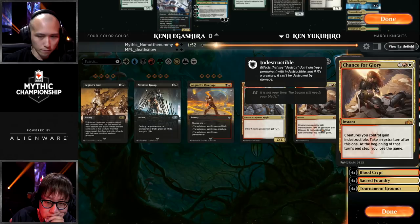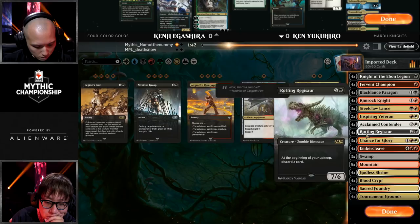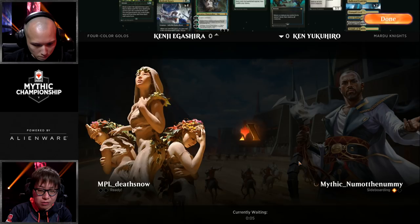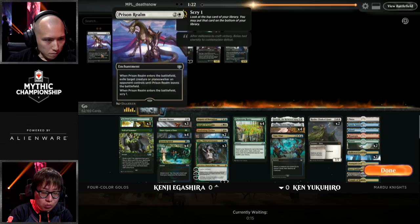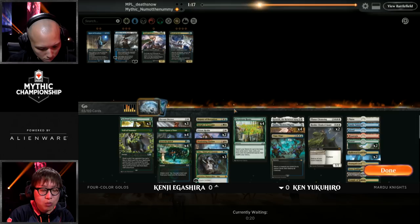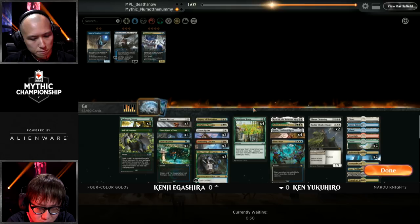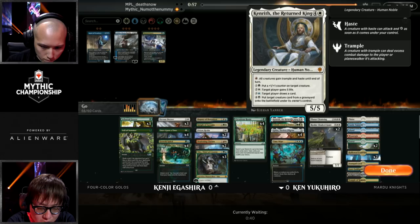Ken Yukihiro says, 'Well, that will do it — Embercleave was the only way I could get through.' A little smile from Kenji as he picks up game number one. This is a really important match for both players — they're both sitting at 4-2. If you win, you've reached the requisite five wins and advance to day two regardless. If you lose, you still can advance but you are at the mercy of tiebreakers. One card to highlight: Ken Yukihiro sideboarded in Chance for Glory — that's a nice one. 'You lose the game' is the definition of high risk, high reward.